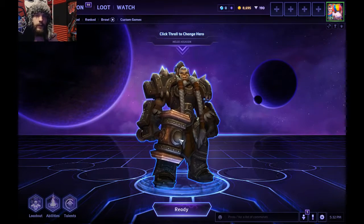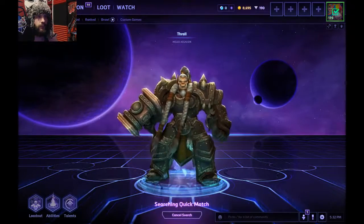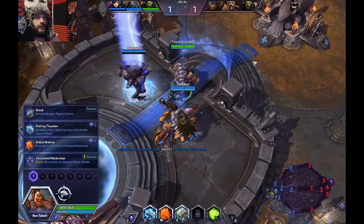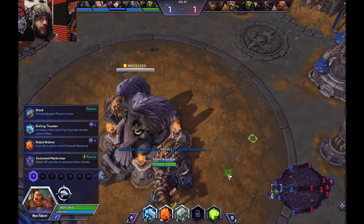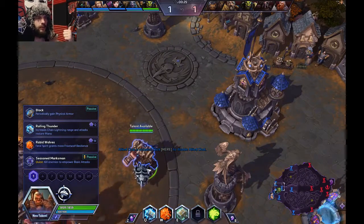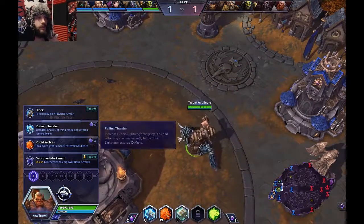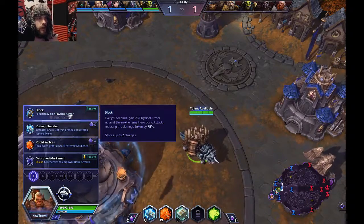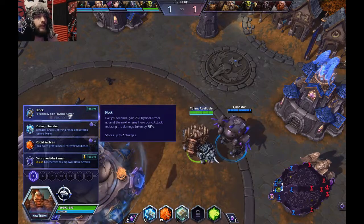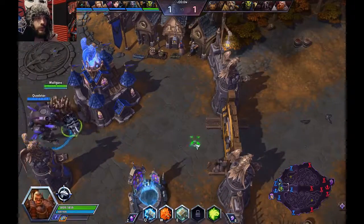We're gonna go for a lot more defensive talents, and this might vary a little bit depending on how the game goes and what our opponents are, but hopefully we'll have a good game. Welcome back! So we find ourselves on Cursed Hollow — my top three favorite maps probably goes: Black Heart's Bay, Spider Queen number two, Cursed Hollow number three. We're going for Block, which is every five seconds getting 75 armor against the next enemy hero basic attack, reducing damage taken by 75% — stores up to two charges — and hopefully that's gonna give us some much-needed survivability.